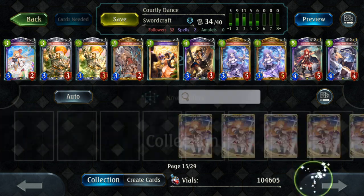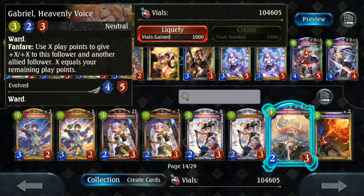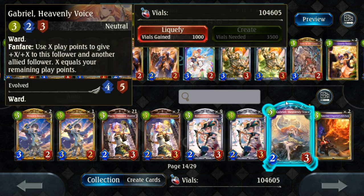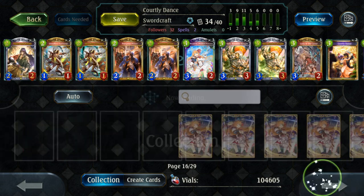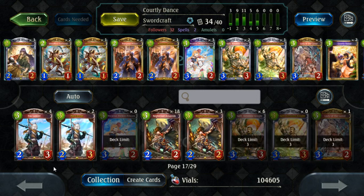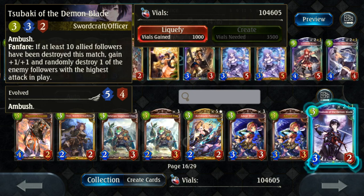At the three-cost slots, one option is Gabriel — since this is a board-based sword deck, Gabriel is a good consideration and combos very well with Kagamitsu. It's a strong snowball effect, especially going first. Another option is Tsubaki — it's an Officer, so it's a good hit off of Amelia's Evo effect. If you're having trouble dealing with big bodies in the late game, Tsubaki can help because she destroys them, and she has Ambush for good aggressive synergy.